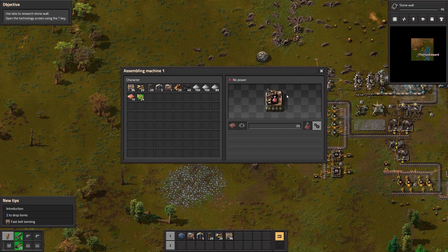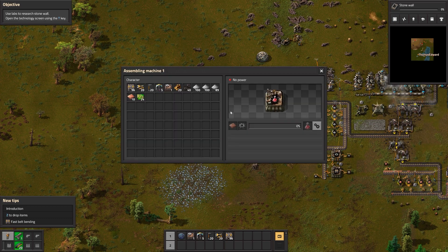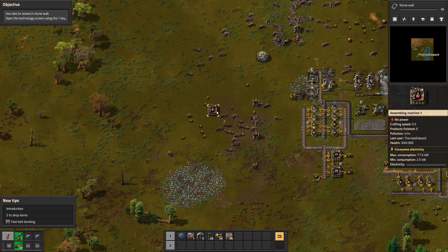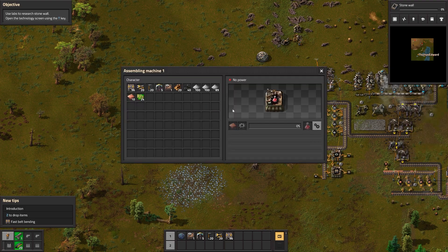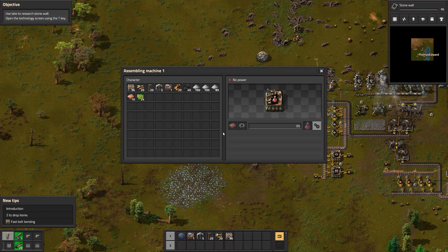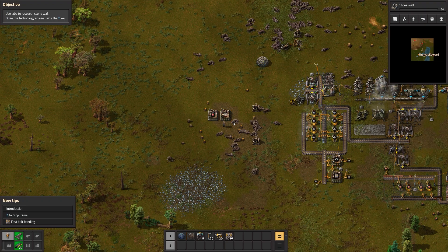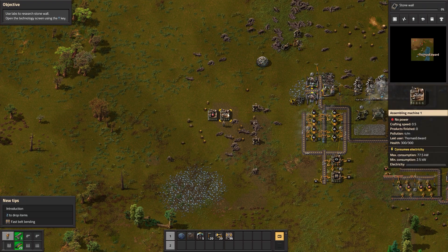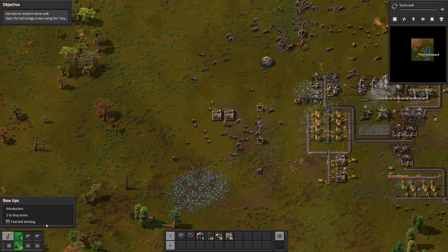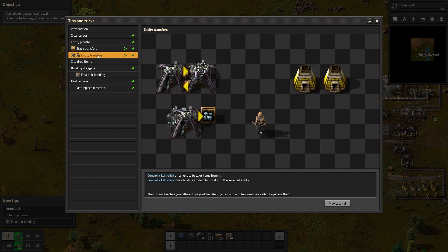So we need copper plates and iron gear wheels. If I hit shift, can I not duplicate this by holding shift? How about control drag? I cannot do that. If I drag another one down here — I forgot what the tutorial was. I'm going to go over here because I want to learn some of these mechanics. So I'm going to take my time to do this stuff.